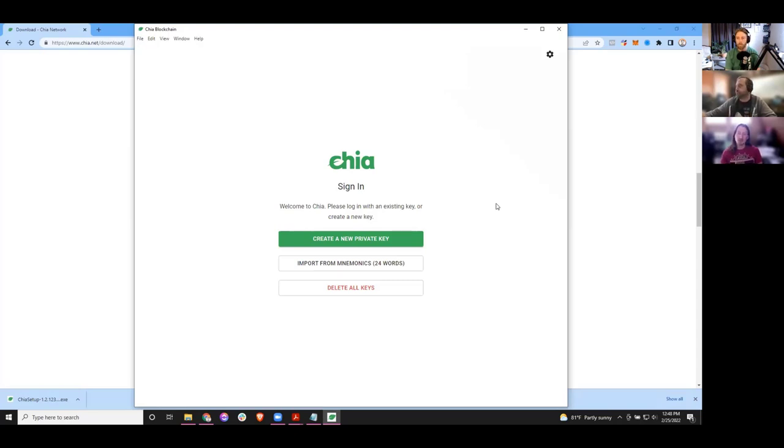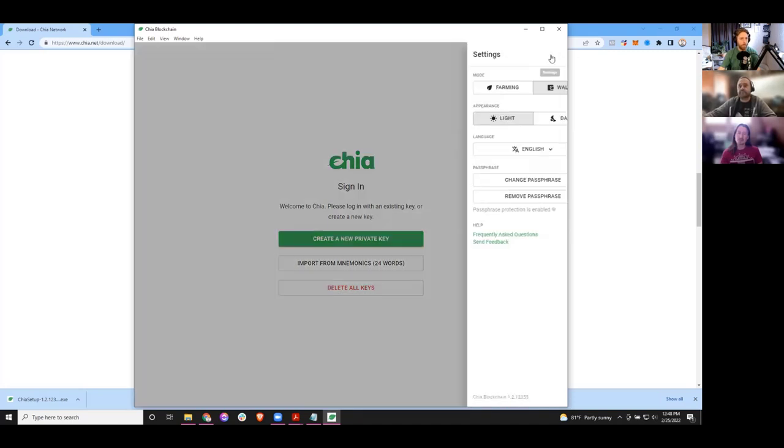Let's stay on this for a minute. Click the gear. Changing or removing the passphrase — you can see it says passphrase protection is enabled. This is a security feature. What it's doing is protecting the keys stored on your system so that you'd have to enter a password at certain points to ensure that unless you have the password, you won't be able to see your mnemonic phrase or other sensitive information.